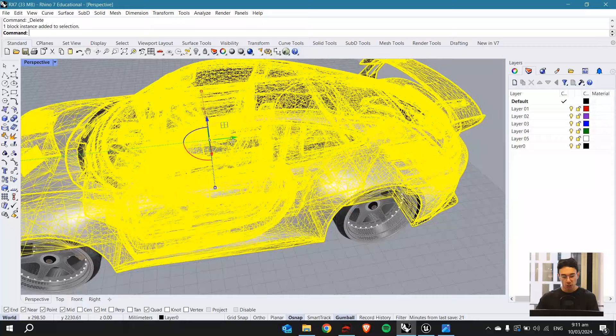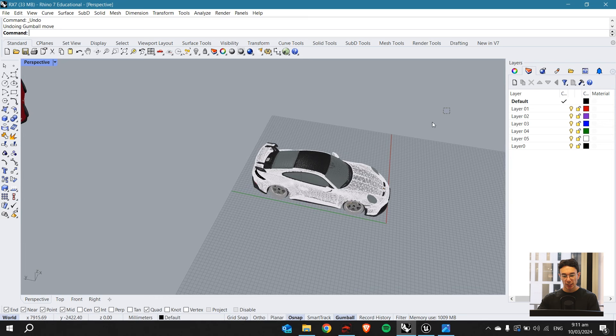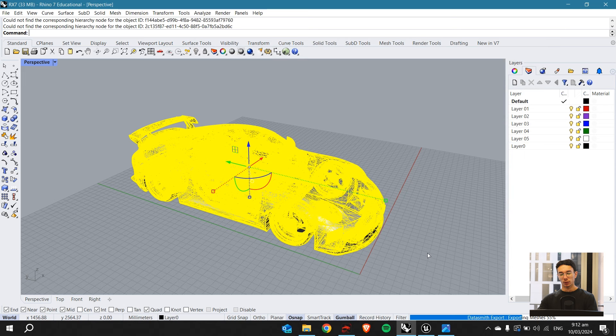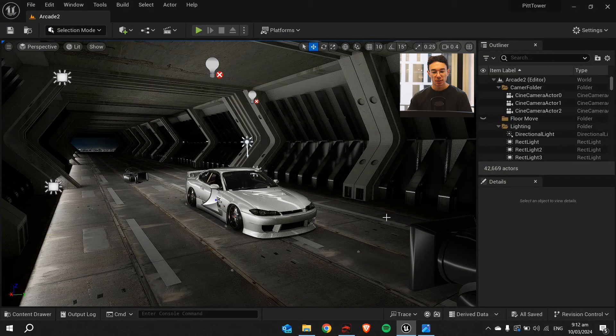This model looks pretty good — I don't think there's anything we need to fix or change. As I said with the RX7 or other models, sometimes you'll need to swap the wheels by downloading another model and moving them in. But in this case we'll just select everything we want to export, highlight it, type Export, and export it as a Unreal Datasmith file. If you don't have this plugin already, you can download and install it. We'll call this 'Porsche', save textures, and go save. This is now exporting as a Unreal Datasmith file, ready to put straight into Unreal Engine.